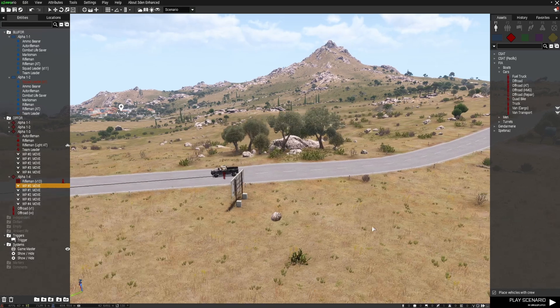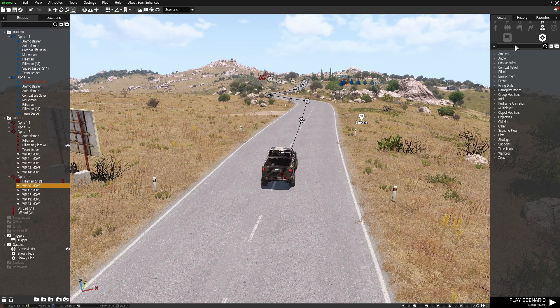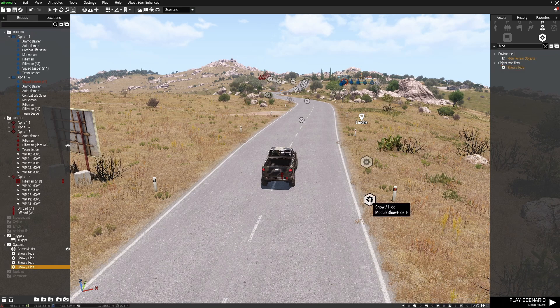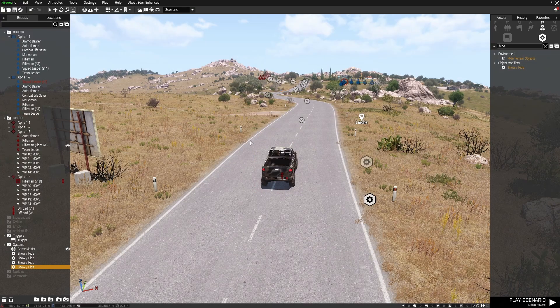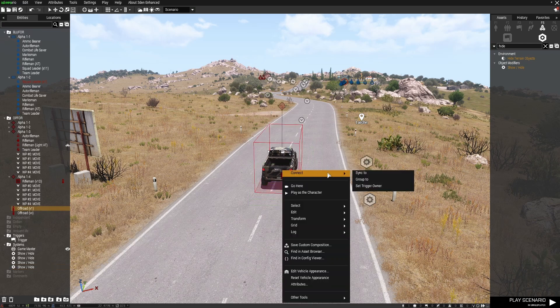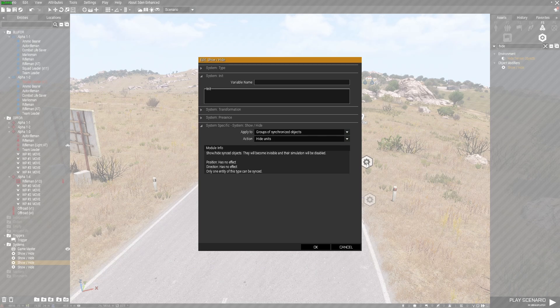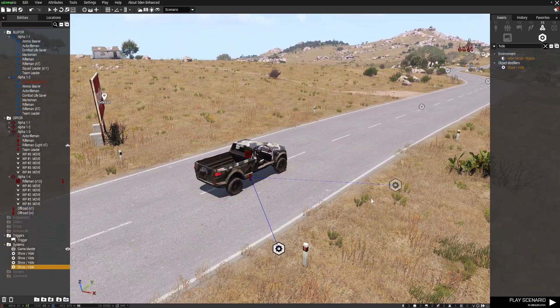Just for the purposes of making sure that no one sees this vehicle prior to the scenario kicking off, I'm going to go to Systems and type in the word "hide". We've got hide-or-show and hide modules there, so I'm going to grab two of those. The first one — hide units — I'll select the vehicle by left-clicking and dragging, then right-click, connect, and sync to the hide module. In the other module, double-left-click and go to show units. I'll also sync this vehicle to that module. So we've got one module for hide and one module for show.